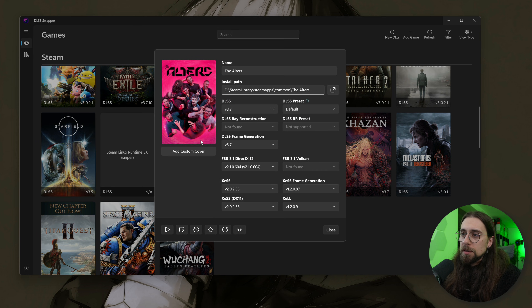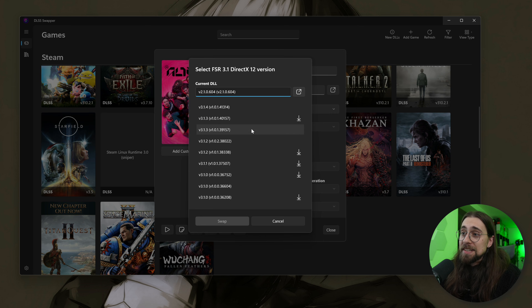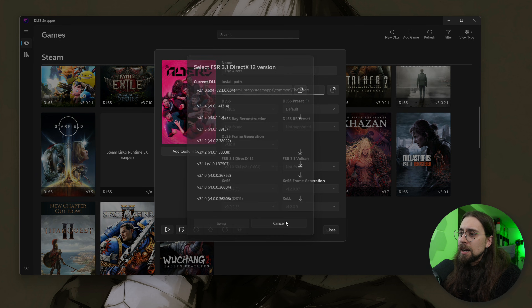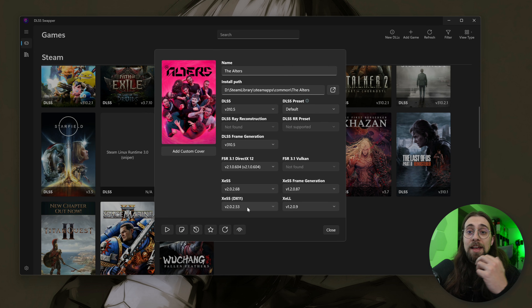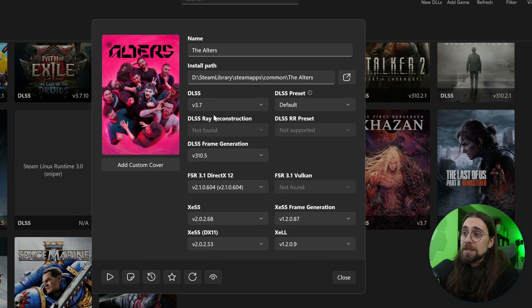In The Alters, which also has an older DLSS version, you can upgrade DLSS and DLSS frame generation. You can also upgrade FSR 3.1 to a later version and update XeSS as well. Don't worry because DLSS Swapper always keeps a backup file — if the game doesn't work you can just go to 'Restore Original DLL' and you're back to the original file.